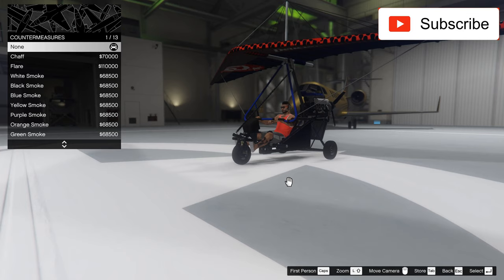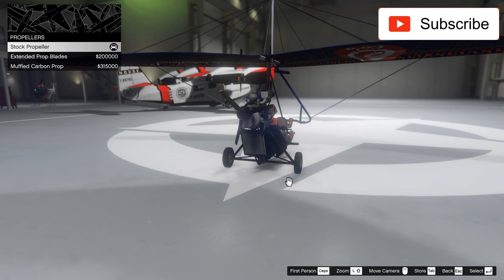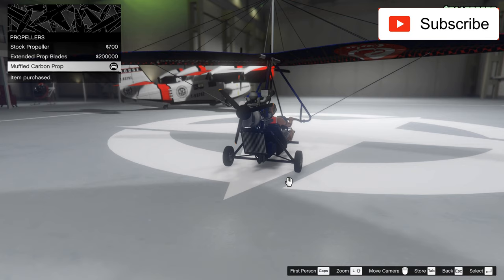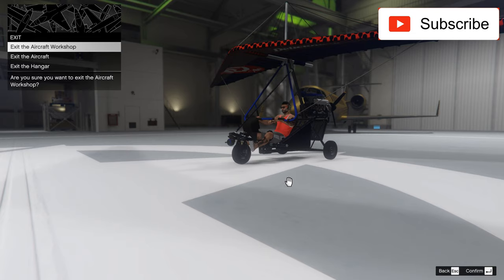Let's not waste more time. We can choose some countermeasures — let's go with the chaff. Let's take the best engine and raised handling. We can actually change the propellers, which is a very nice thing. Reduce detection on the radar during initial acceleration — that's a lot of money. I'll take it just for you. We can also mount a minigun, which is also expensive, but I'll do it. Now it's maxed out.